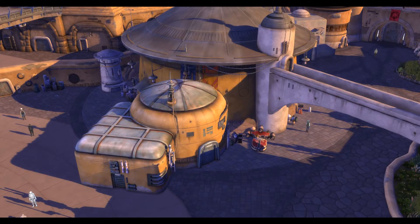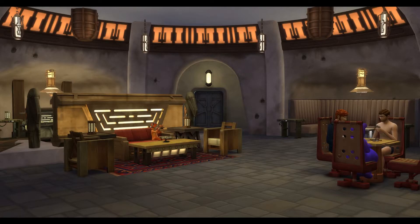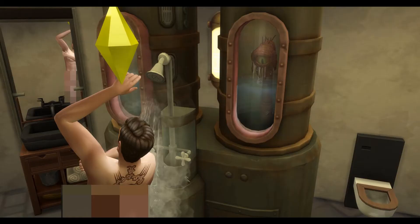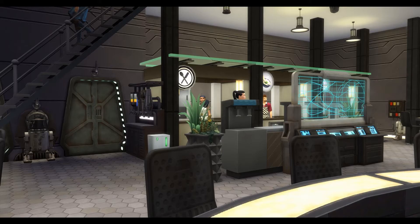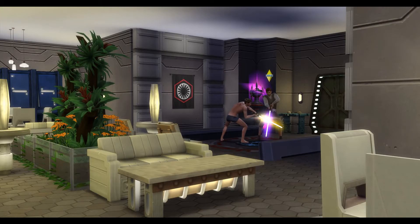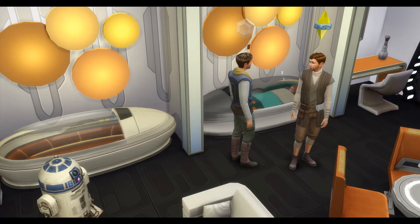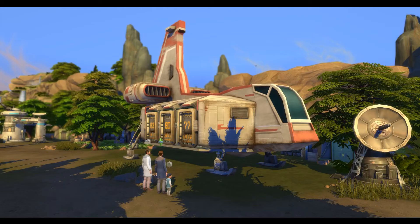Once the missions are generally done, you can still use the world as a vacation world, albeit with modifications. As you can see in some of my pictures and video, I rebuilt large sections of the world, but I always do and consider that a large part of sandbox play. These builds are available in the gallery through my gallery ID, Jason Sterling RMC, and through a link in the description. I wanted more of a hotel feel rather than a rabbit hole, and more vacation-style activities for future use, so that's what I've done here.